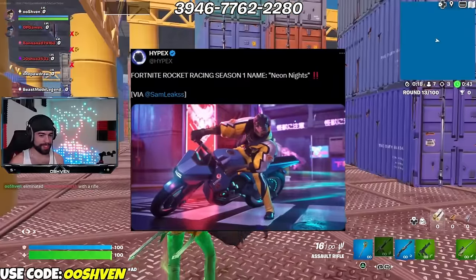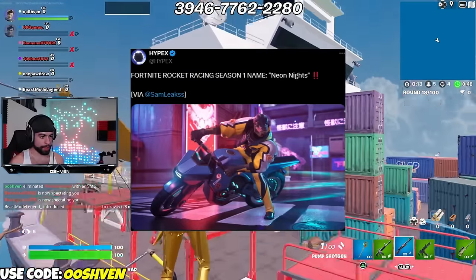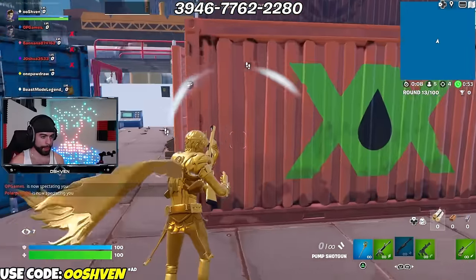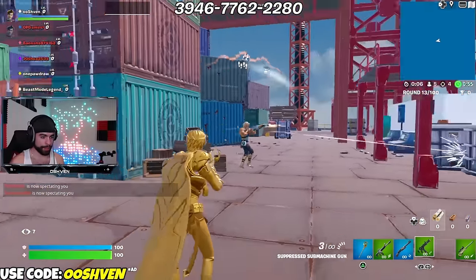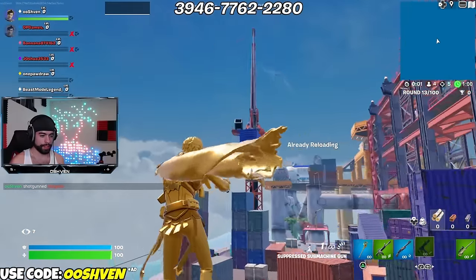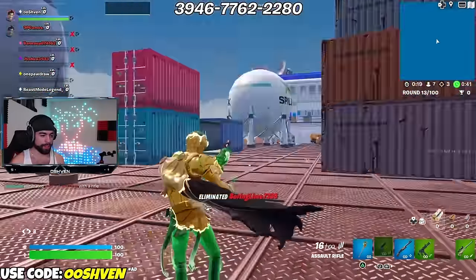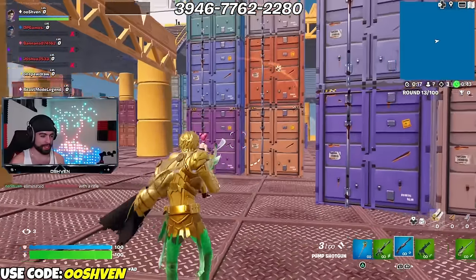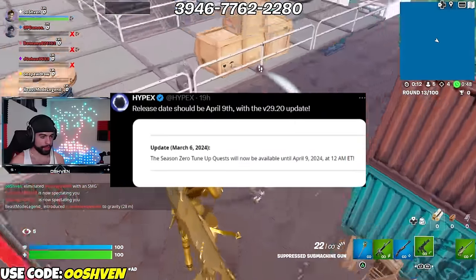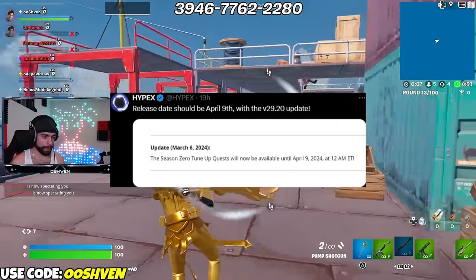Rocket Racing Season 1 is happening very, very soon. The theme name for this is gonna be Neon Lights. During the Season 1 Rocket Racing Battle Pass, we're gonna be seeing some very exciting things — free rewards, free skins, and maybe an exclusive Battle Pass for Rocket Racing as well. The release date should be April 9th with the V29 update.